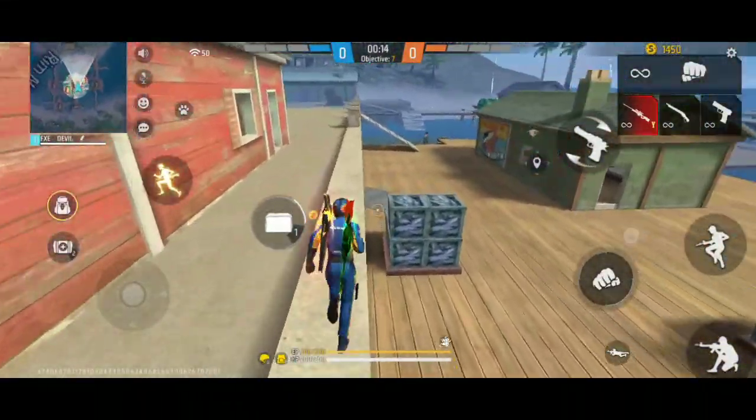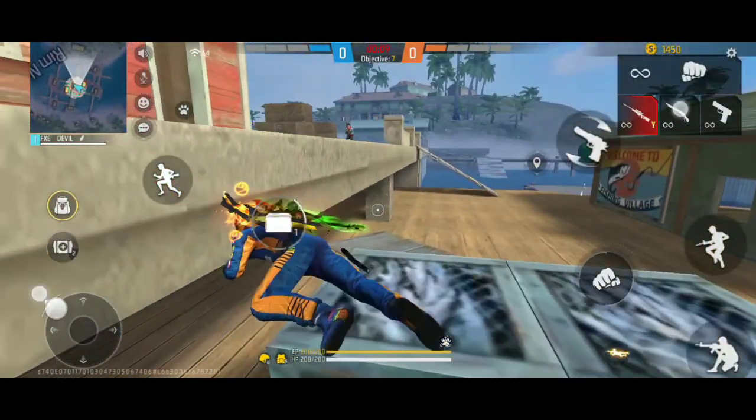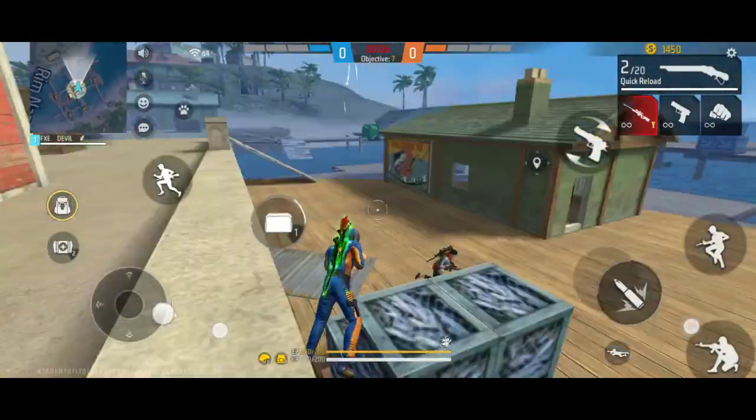If you look at this, we have a lot of room. If we have a glue wallet, we can help with a player. We have a lot of room. There are a few advantages.